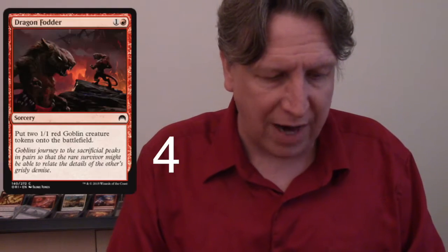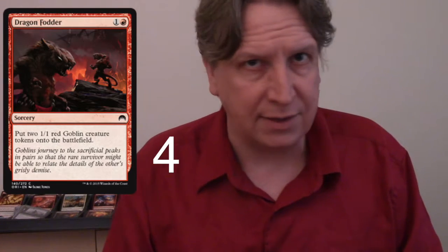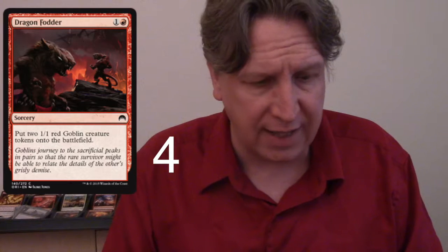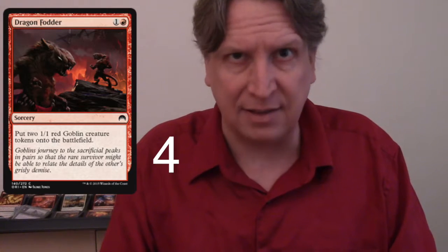Moving on to instants and sorceries. First, Dragon Fodder — put two 1/1 red goblin creature tokens onto the battlefield for two mana, so you're paying one for each. It's a must: two goblins from one card. This helps you not run out of cards so quickly, which is the worst thing for aggro decks — running out of gas around turn four. We're running four.